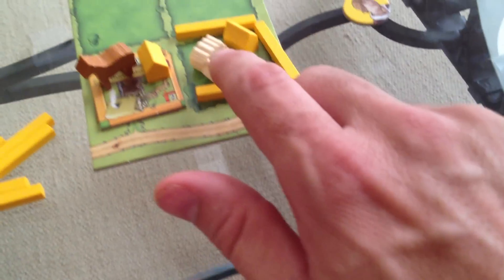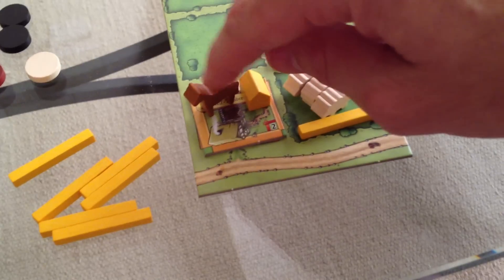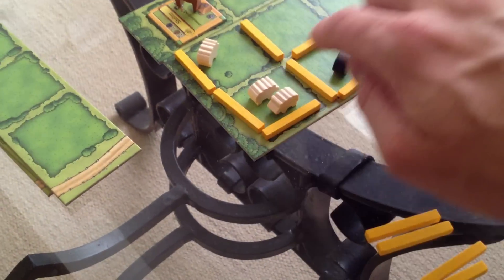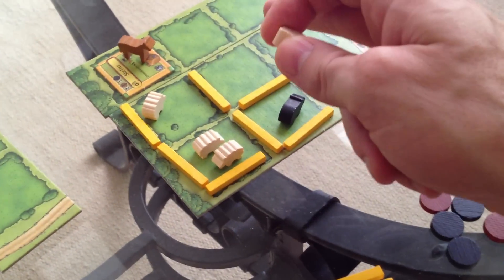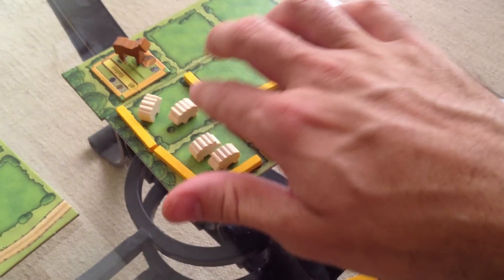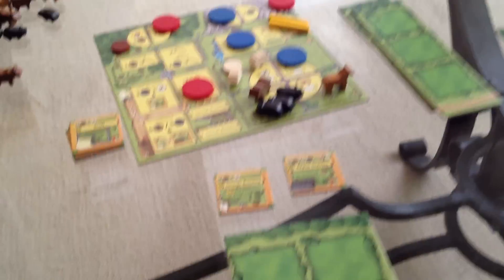Time to breed. I've got two sheep — they breed and give me a third sheep. I've got room because of my feeding trough. Jen's sheep also breed. Now there are three sheep — it doesn't matter how many you have. If you have two or more of any animal, you get one baby. If you had eight sheep, you'd still only get one baby. The most you can get in a given round is one. The horse doesn't breed, the pig doesn't breed. Animals are worth points at the end of the game — this is all about having the best farm with the most animals.